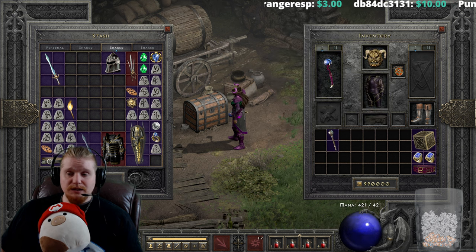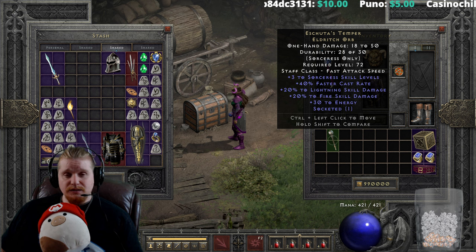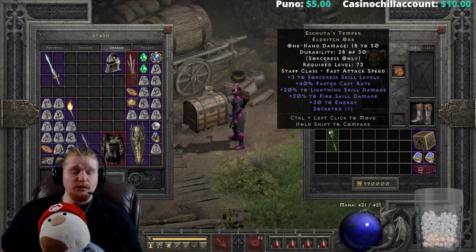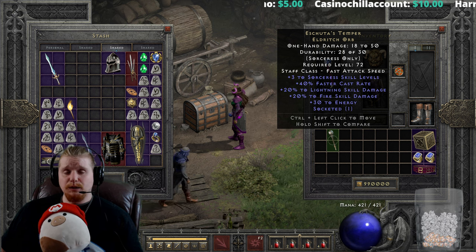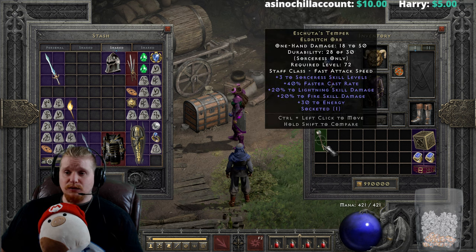Unfortunately Eschuta's is just one of those items that either never spawns with the right plus skills, or just isn't quite useful at that particular time. Depending on what you have it could be useful for a while until you get something better, but it's just not going to be best-in-slot for a lot of characters.